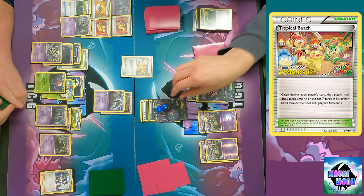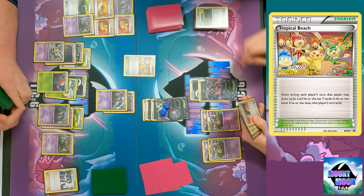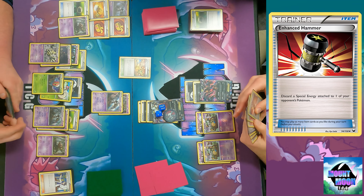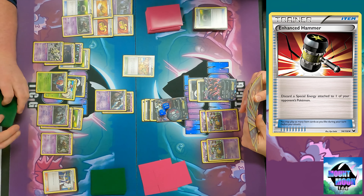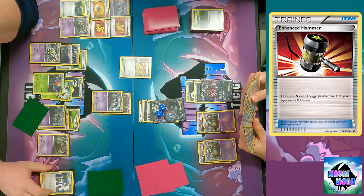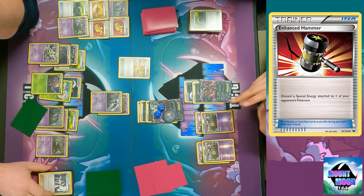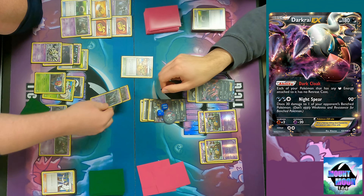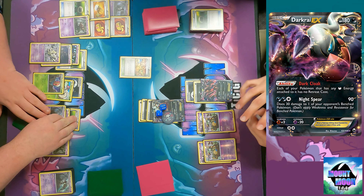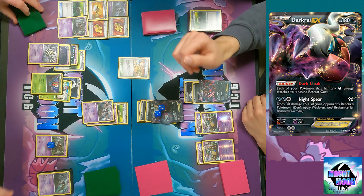It's just one Pokemon Catcher, which is a 50/50 coin flip. I'll use Tropical Beach for one card draw. I tried to play an item but I can't. I would love to play that but I can't play Pokemon Catcher either. Maybe that's why I was fine with the Trevenant being active. I'm just going to Night Spear and knock out the Trevenant because it's weak to dark, taking another prize down to two, and I take my poison counter.